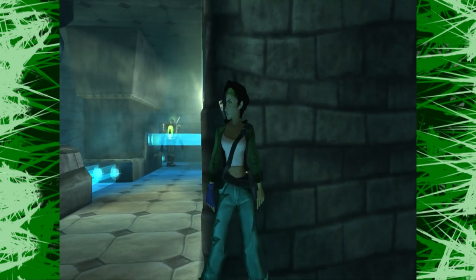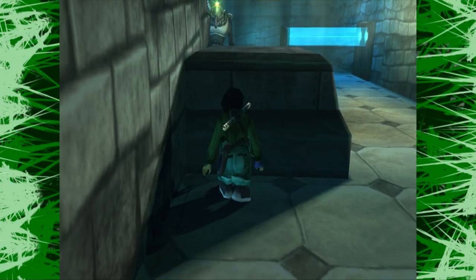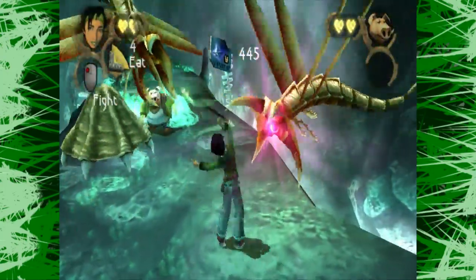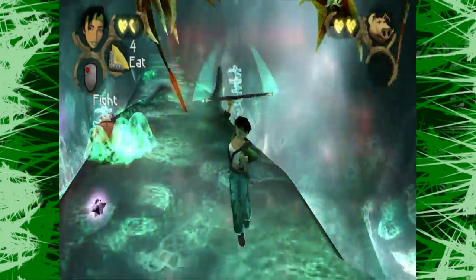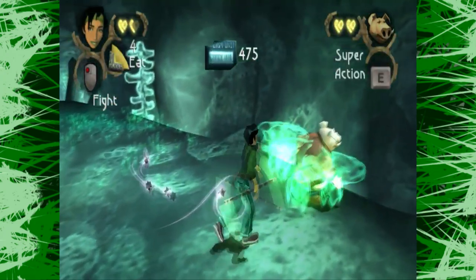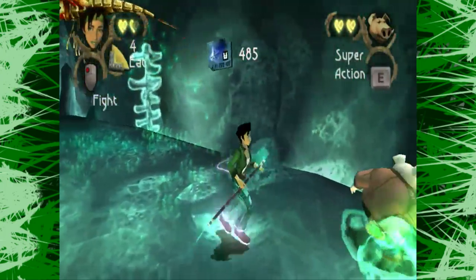Beyond Good and Evil is definitely a stealth-based game. However, if you get caught, you can oftentimes fight your way through, or run and hide and get another shot at sneaking. Jade fights with a weapon called a Jo, which is a wooden staff sometimes used in Japanese martial arts — it's like a very small quarterstaff or bowstaff. Jade uses this weapon in two main techniques: attacking and power attacking.